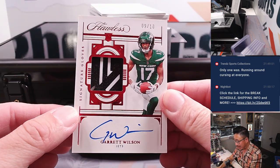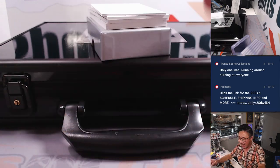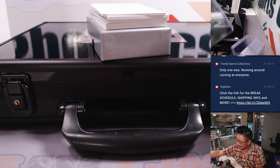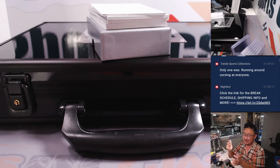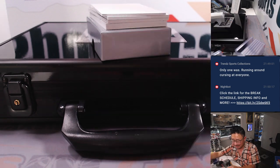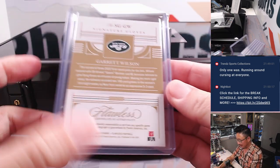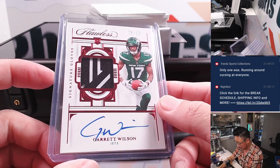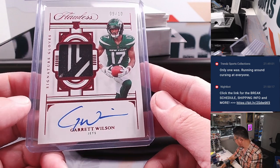We got nine out of 10 Garrett Wilson — rookie jersey, rookie gloves and autograph. Wilson! Wilson! What's that from, Michael? No idea? Anyone in the chat? Wilson! It's for the Jets. Jets are part of the Pittsburgh number block group — that goes to Jets nine. That is for Chad Wright.